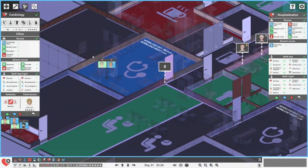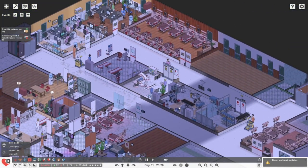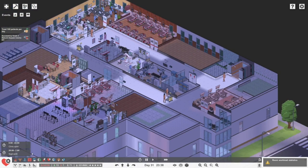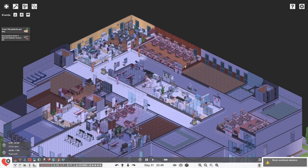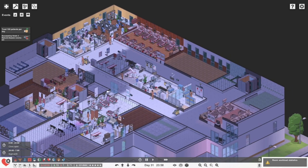Let's just get some additional janitors going — that's going to be important to keep these floors clean. We don't have the money at the moment, but I think the idea is to move neurology upstairs and then expand cardiology a little bit more over here.